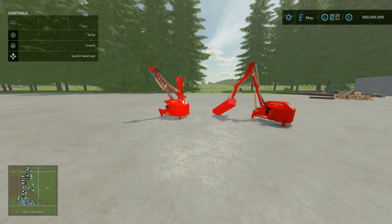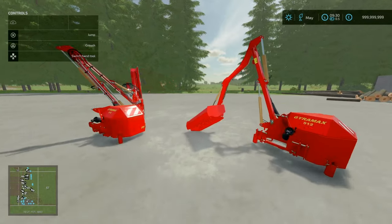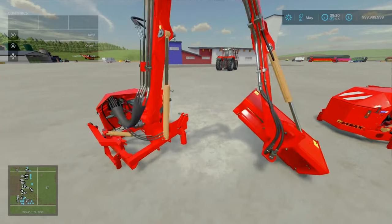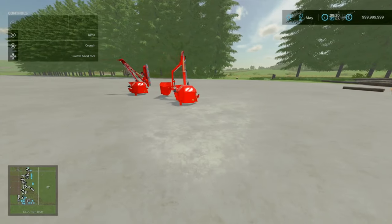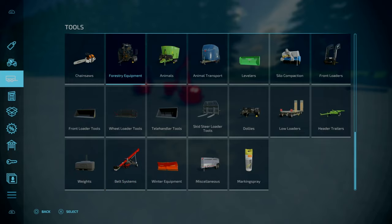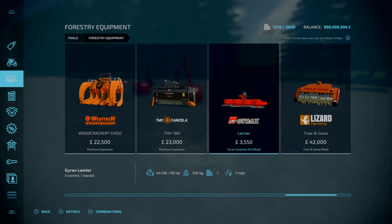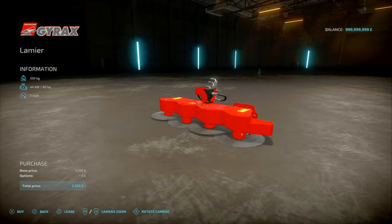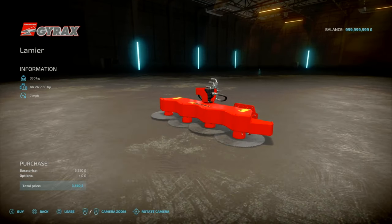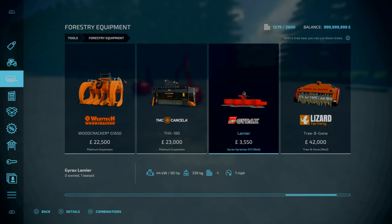Now for the Gyrax Gyra Max 512. This is by Agri Design Modding. 7.10 megabytes download. Basically it's a hedge trimmer, and also a mulcher and tree cutter. You've got two different options for the attachment: a disc to cut trees down, and a mulcher designed to prune hedgerows in real life. You'll find this under Tools, under Mulchers, and also under Forestry Equipment. 3,552 to buy. Slot count is 4 slots for the attachers and 9 slots for the attacher with the hydraulic extension. No colour options, 60 horsepower, weighs 330 kilograms, working speed is 7 miles an hour.